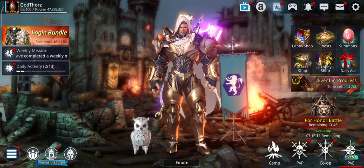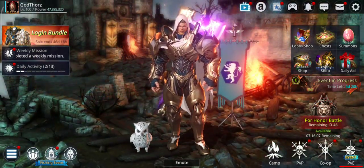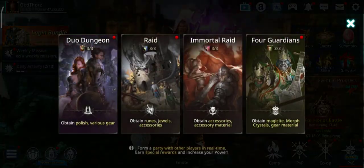That means multiplied by seven characters, that's 35 sets of S++ accessories. That's why it's good to increase the power for your alts, because you can claim lots of free gear, accessories, and other stuff from there. That's not the only way - there are even better ways.